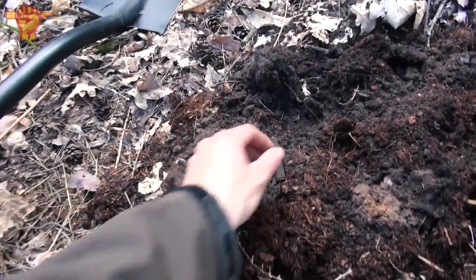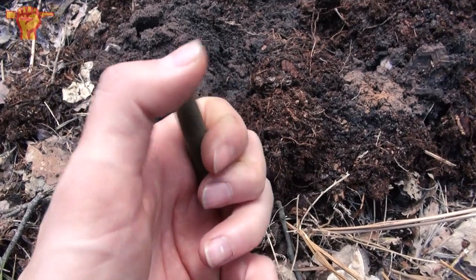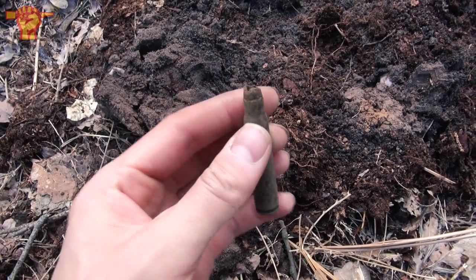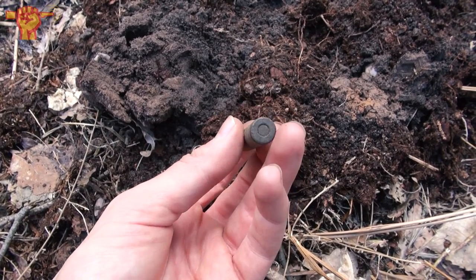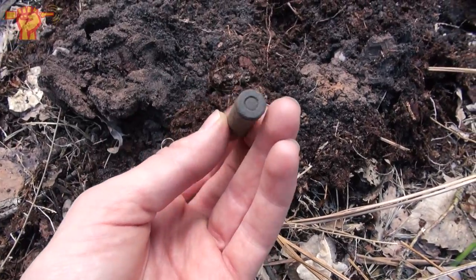This is a German shell casing but it's not just a shell casing — you can see the remains of a wooden tip here. That means it is a practice round: a Mauser K98k practice round. You don't find those often, so that is actually a really special find. They've done some practice shooting here.